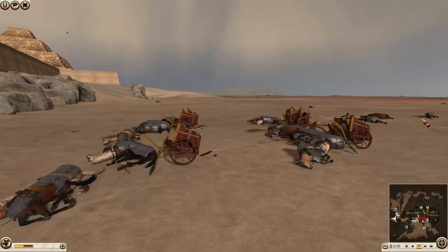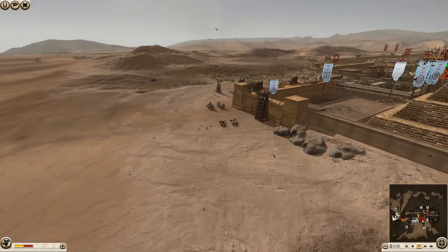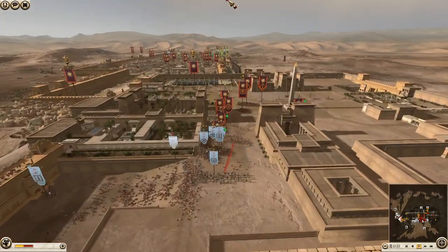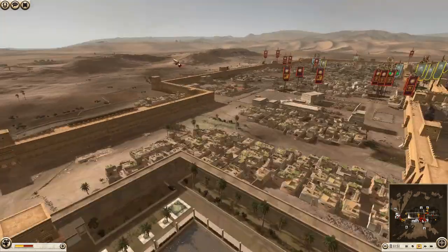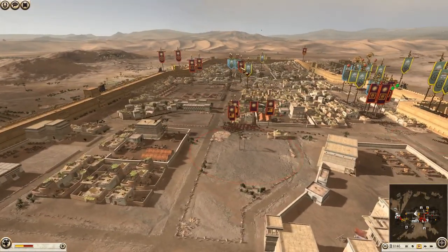Rest in peace, you fool — bringing a Chariot unit in a siege. Even if you're defending, that's not a smart move. Unless you've got a cool ramp you're going to charge them down as a last stand.